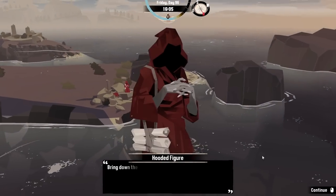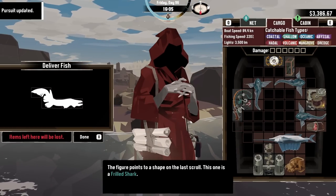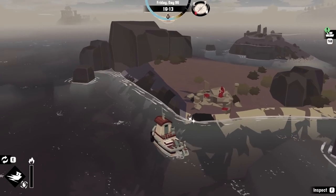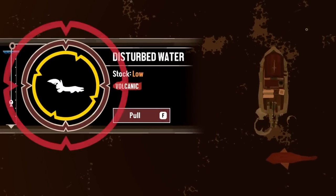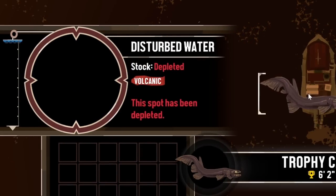Hello, Mr. Mystery Man. I have your sailfish. And now he wants a frilled shark — I know where to get one of those. Right over here. This is a trophy. Oh, that's such a shame that I'm gonna have to feed it to him.